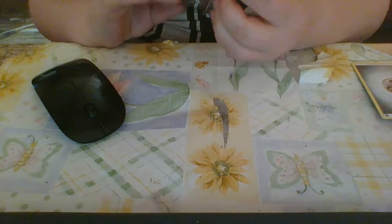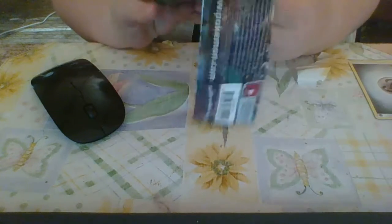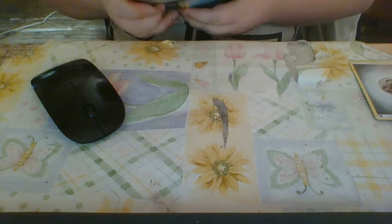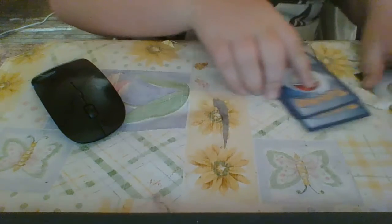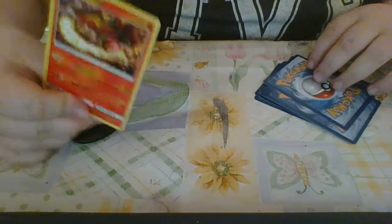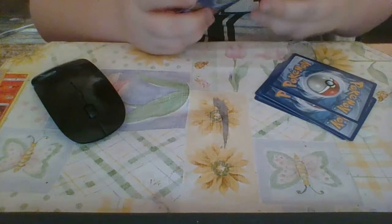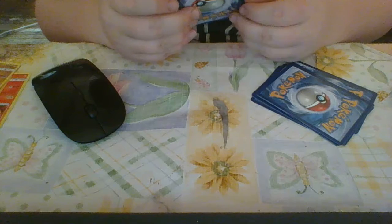Onto the Alolan Ninetales pack. The first Pokemon is a Turtonator, then Swellow, Goomy, and Wimpod.